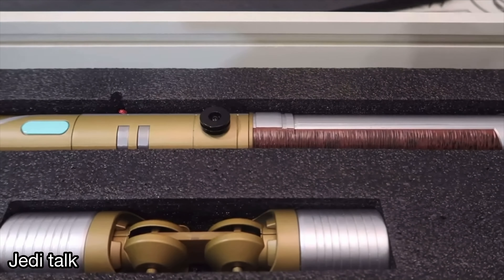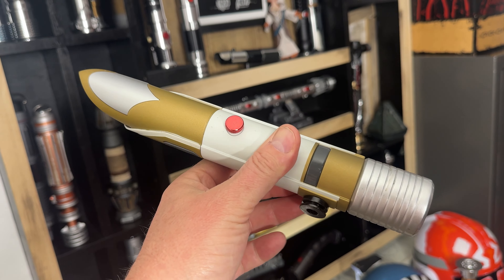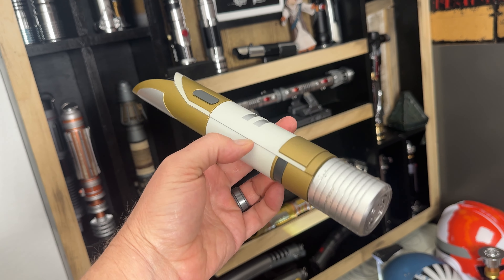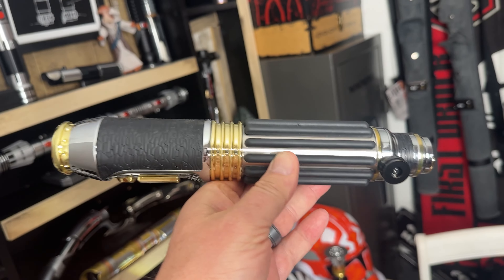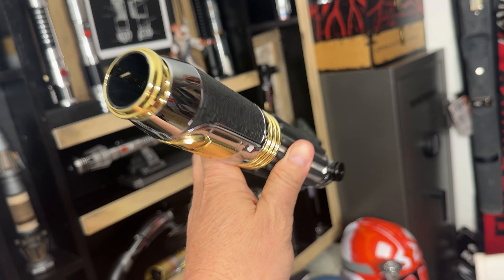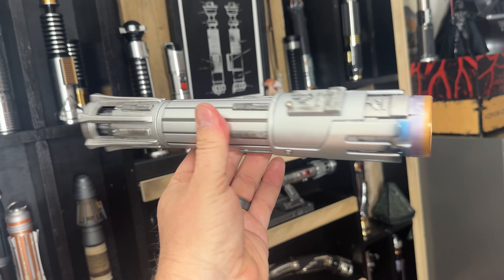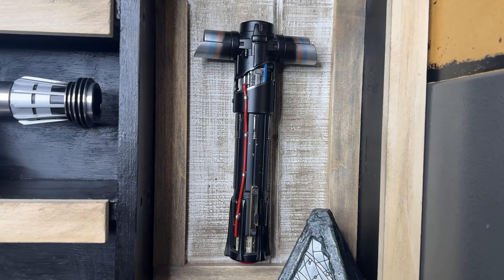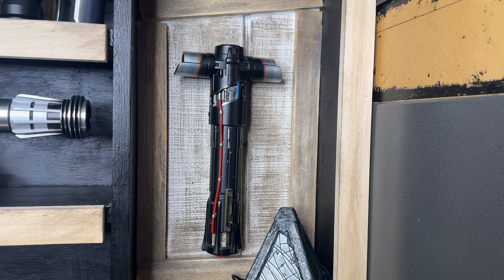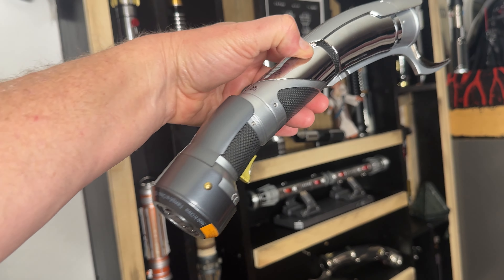Then you got the Temple Guard lightsaber, which came in two different sets — they had the box set and also the original ones sold in individual boxes, which have now been retired. Then we have the Mace Windu lightsaber, which they've released in two different sets. Then you have the Ben Solo lightsaber, which is a retired lightsaber. And then when he turned to the dark side he became Kylo Ren, and that lightsaber is pretty cool.